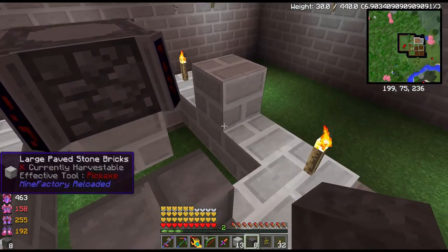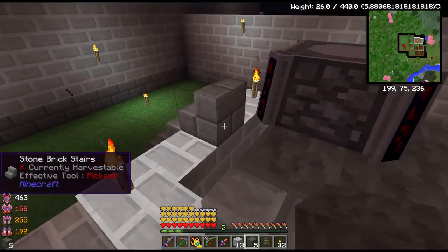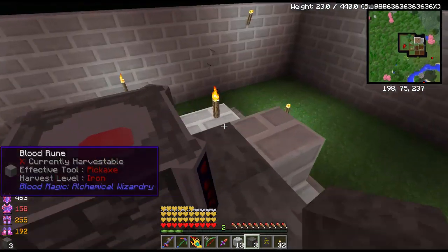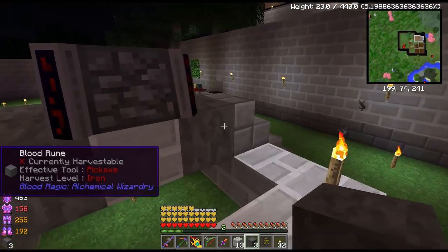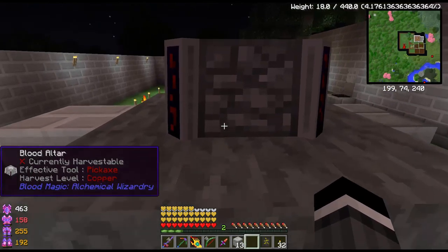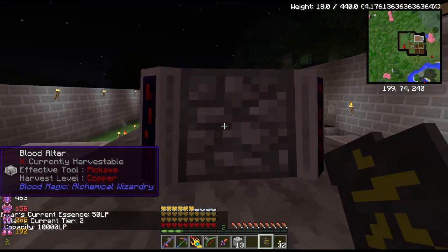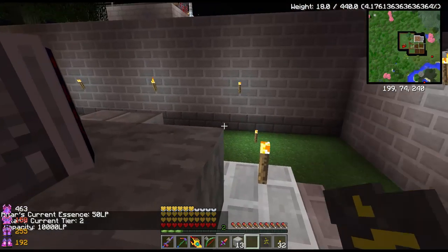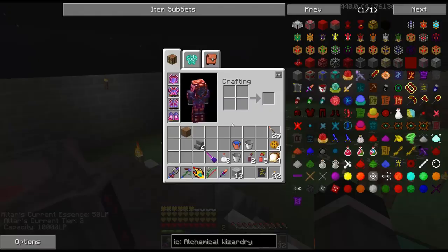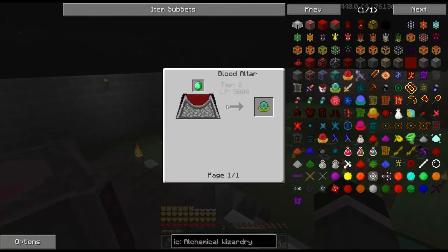I took away the top section of blocks here. What we want to do is put these blood runes down in place of those. So basically a tier two altar is just the altar on top of eight blood runes — the middle block doesn't matter, I don't believe. And now there we go — current essence is only 50 life points, but the tier is two. Now I can start making tier two stuff — for instance that apprentice orb.